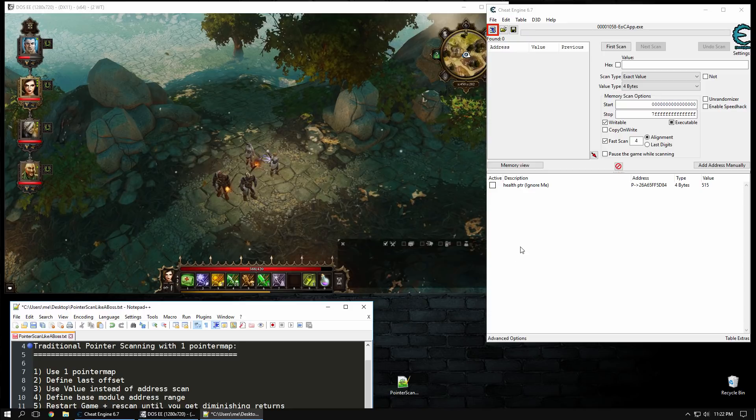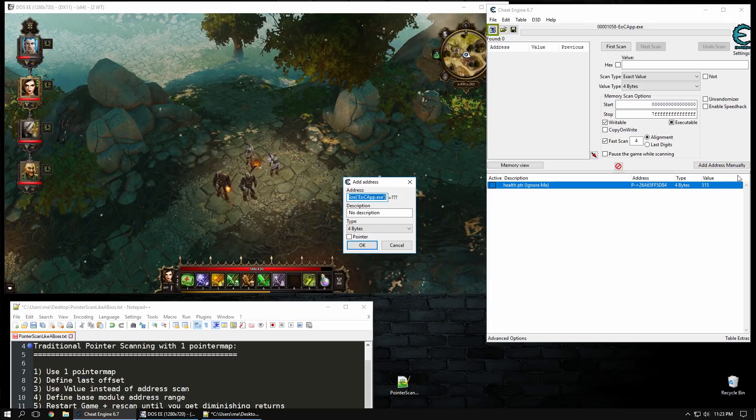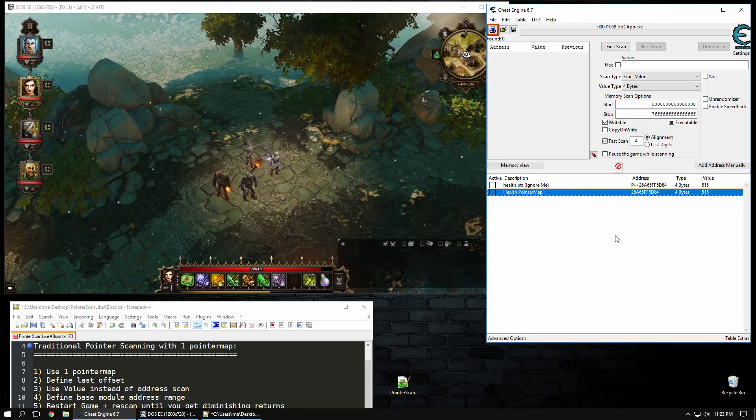First we're going to do a traditional pointer scan and show you that. This is Divinity Original Sin, just a game I picked. We have our health variable, that's what we're going to be looking for. I already have a pointer here just to make my life easier for the tutorial. If you need to find out how to find variables, watch some other cheat engine tutorials - that's not what this one's about. The health address is 26A65FF5D84. We're going to add that in here and call it 'health pointer map 1'. That's the health of this character, also called Vitality.